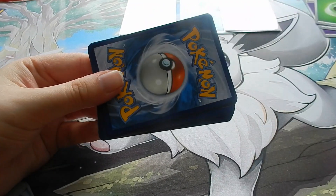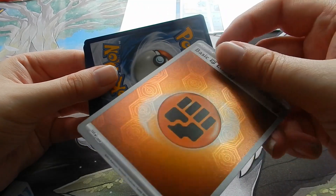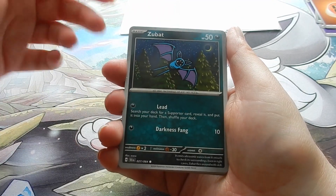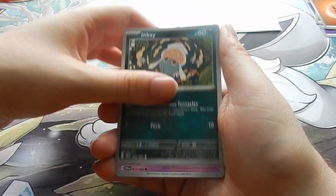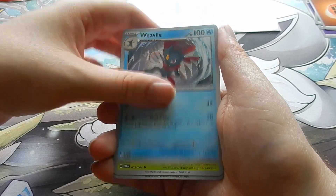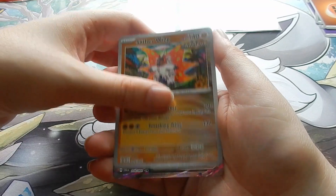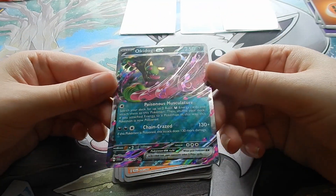Let's see if we can do better than just a regular Munkidori — let's see if we can get a Munkidori EX. We've got a Hollow Fighting Energy. Duskull, Snorunt, Inkay, Hypno, Weavile, Galvantula, Persian, Silvally, and a regular Okidogi EX.